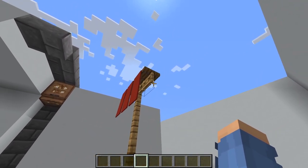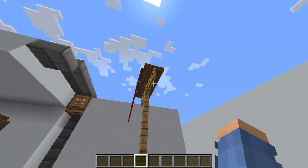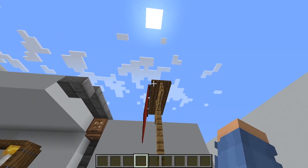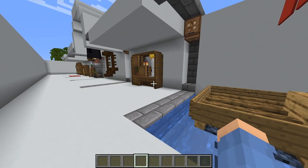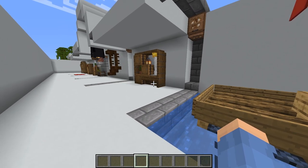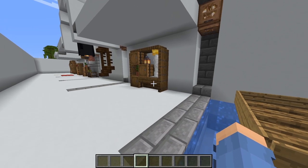To build the sails, all it is is some banners attached to the fence gate, and on top of the fence gate I've got some spruce trapdoors. You'll notice spruce trapdoors are going to be a common theme in this video - I'm sorry if you don't like spruce trapdoors!